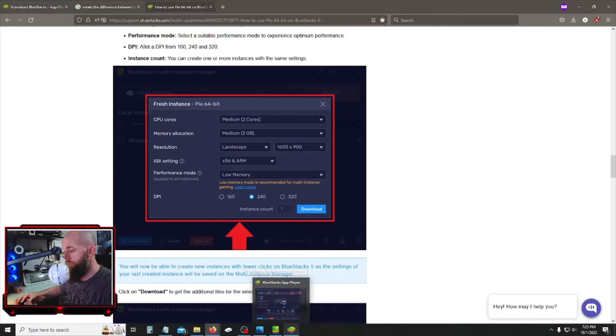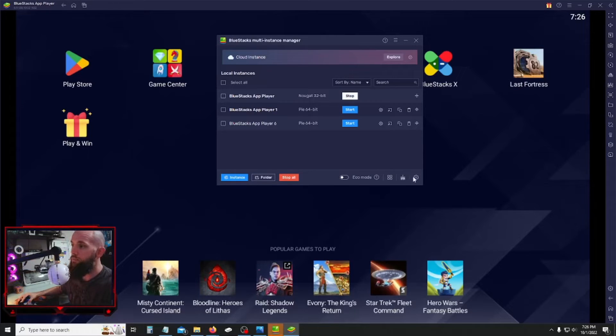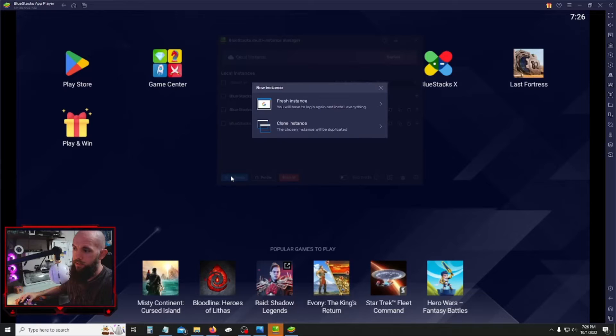The support page goes step by step on the buttons you need to hit and the settings you need to put in. You can either click the Multi-Instance Manager icon on your desktop or, if you have BlueStacks open, click the little layered button to get to the multi-instance manager. You'll see a 32-bit instance — that's most likely what you're running. If you're already running a pi 64-bit, you're good, the video's done. If not, hit the plus on 'Instance,' choose 'Fresh Instance,' and go from the 32-bit option down to pi 64-bit at the bottom.